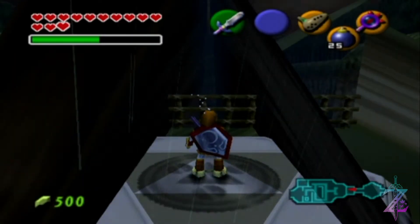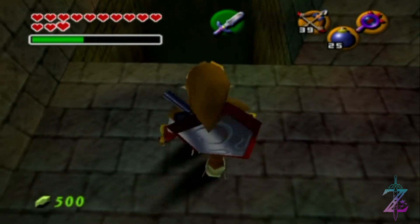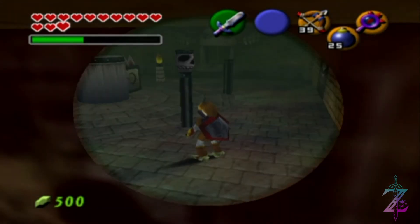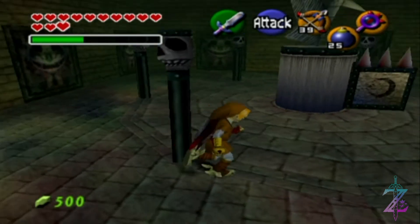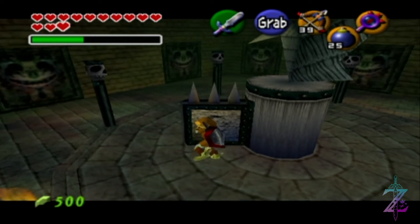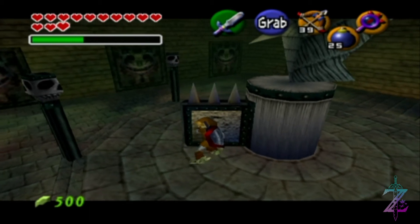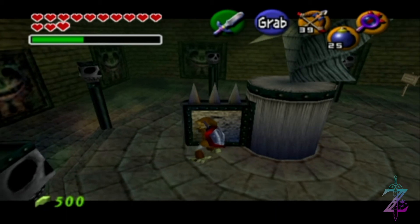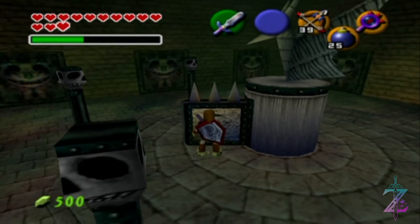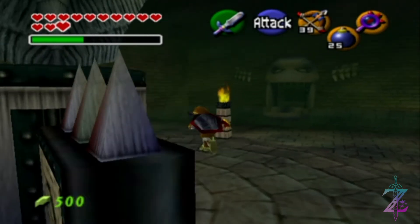And here we are, finally - the Shadow Temple. Not my favourite temple, but still one of two left to do, not including the Spirit Temple. We've still got that to do as well. The Water Temple - for now we have no chance of getting into it because we don't have either the Hookshot or the Iron Boots. Hold on - oh no. I've done the wrong one. I thought that was going to time out. It's just a little bit delayed.